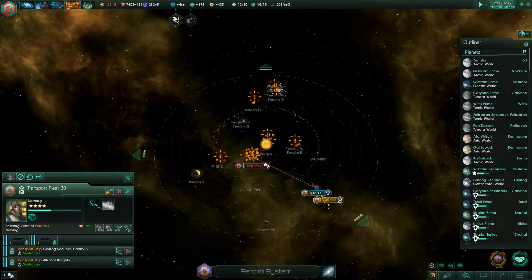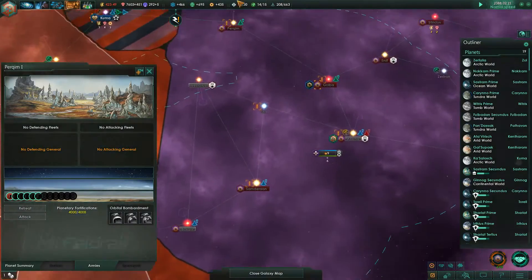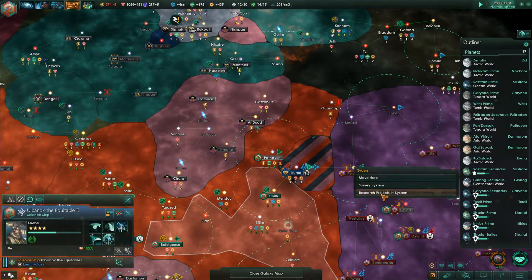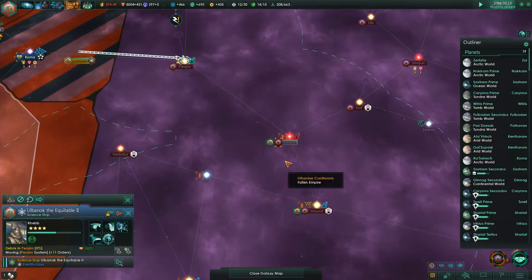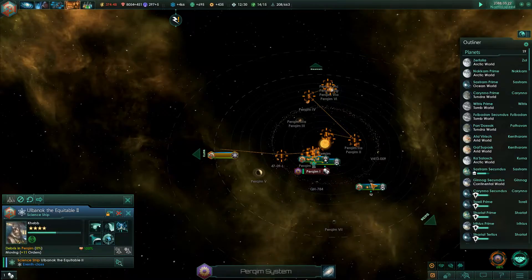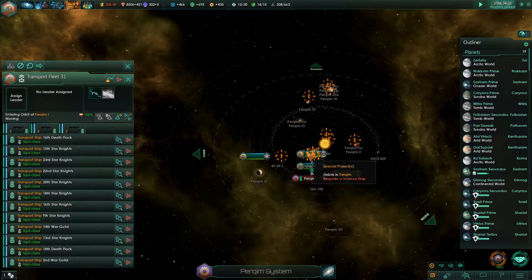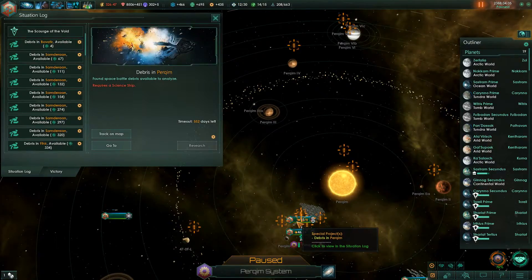I'll go back to bombarding. There's a little corvette going after an outpost - he's gonna be destroyed, you have fun with that. There are so many things in this system to research - ships of some kind got destroyed here. I'm capped down on influence again. I can't even select my ship because there's so many situation log notifications floating around.